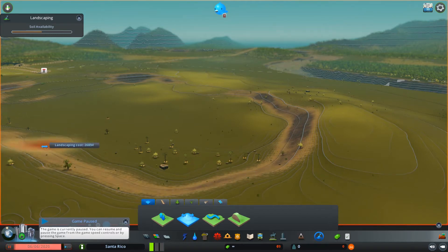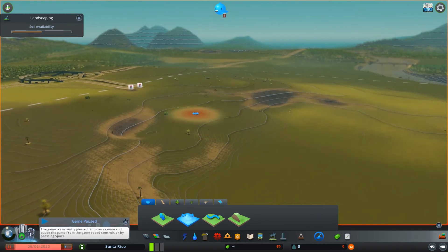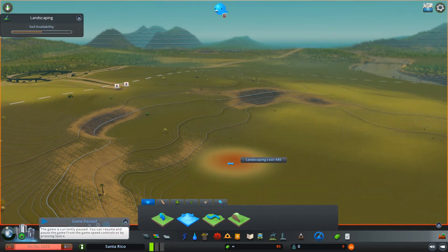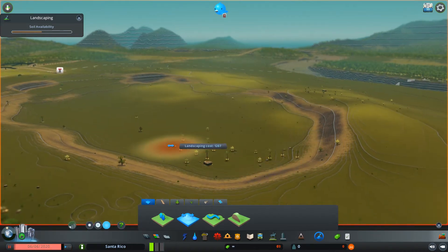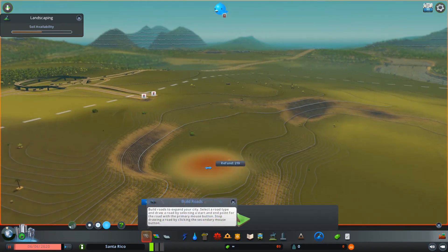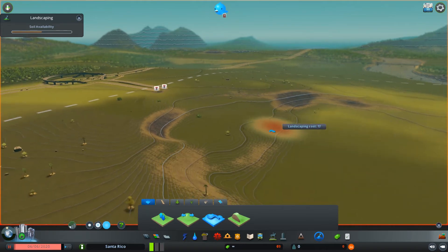Right now you can see that we're just extending our hole out. It's actually a fairly decent sized hole — I mean it's pretty big, but nothing too extravagant. I'm just gonna let this little red dot thing do its thing and then we'll tell you what's happening.